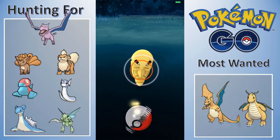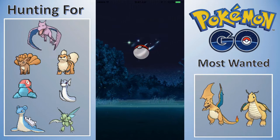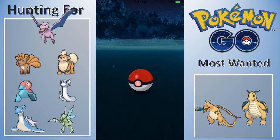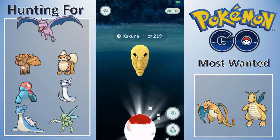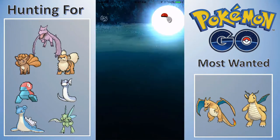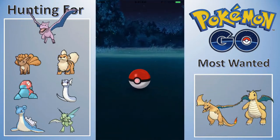So what we've got is what I'm hunting for. The top one I'm hunting for right now, mostly through eggs, is Aerodactyl. Then we've got Vulpix, Growlithe, Dratini, Lapras, and Scyther. As soon as I catch a Lapras, Scyther, or Porygon — as well as Aerodactyl — they'll get replaced on the hunting-for list.